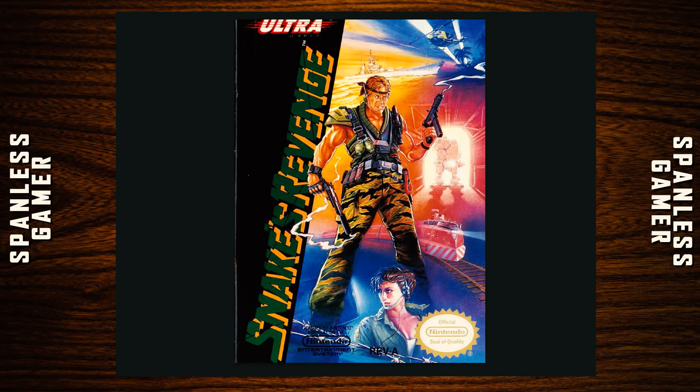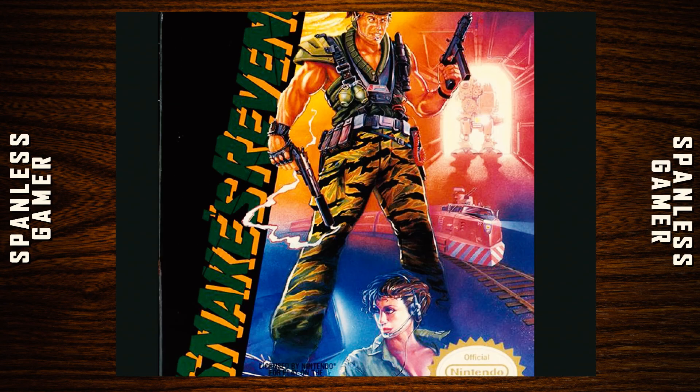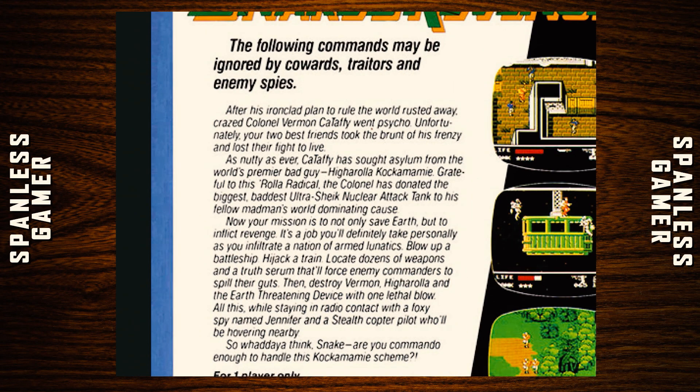Our next game today is Snake's Revenge, which was the sequel to Metal Gear on the NES that Hideo Kojima had nothing to do with. It came out in 1990. The box art has a Michael Biehn ripoff, a train, and whoever that lady is. Back of the box: 'The following commands may be ignored by cowards, traitors, and enemy spies. After his ironclad plan to rule the world rusted away, crazed Colonel Vermin Katafi went psycho. Your two best friends took the brunt of his night and lost their fight to live.' What a name — Vermin Katafi. Hideo Kojima never would have had a silly name like that.